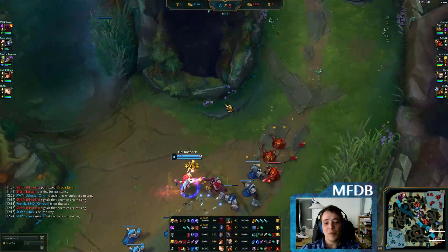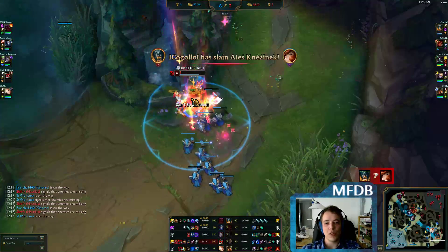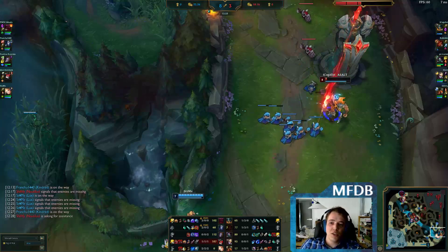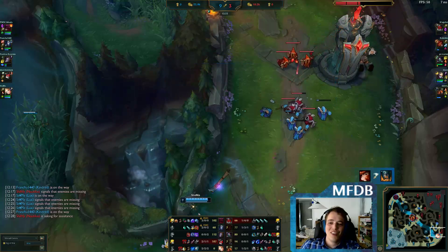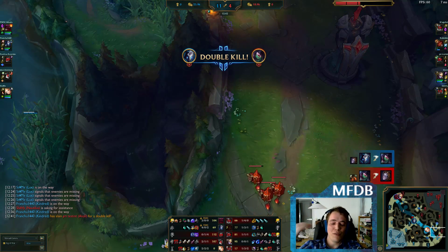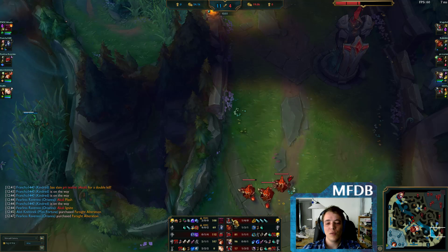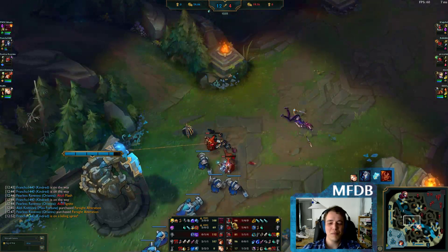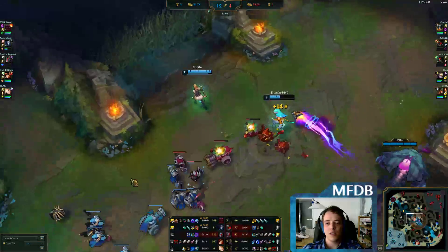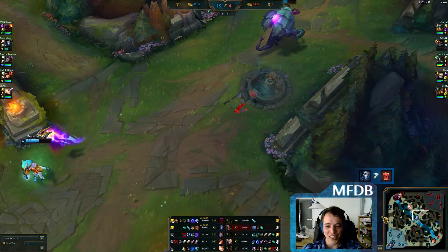Exactly the reason this situation occurs — you will rarely need Executioner's Calling early, but you can see all the healing Olaf gets from Conqueror and his W. You need Grievous Wounds against him. Nothing is going to stop him from running you down in the mid-game. When there's an Olaf on the enemy team, or an Akali — or one of the two — I would always get an Executioner's Calling early, simply to stop them doing stupid things with their healing. Olaf has his W and Conqueror; Akali has Ravenous Hunter and tends to rush Hextech Gunblade — that's just a little too much healing to deal with.